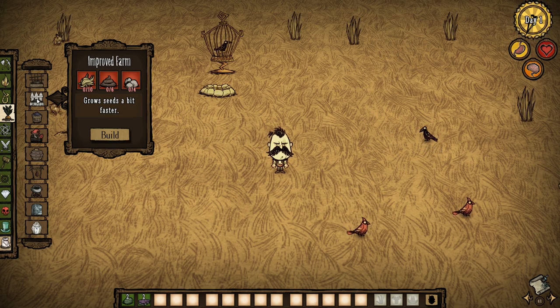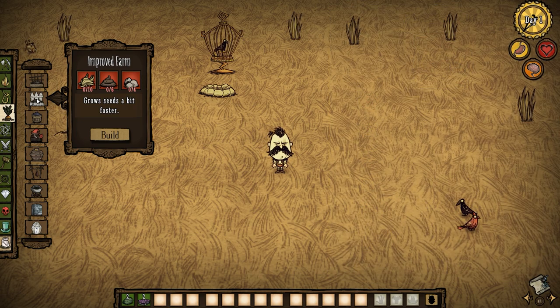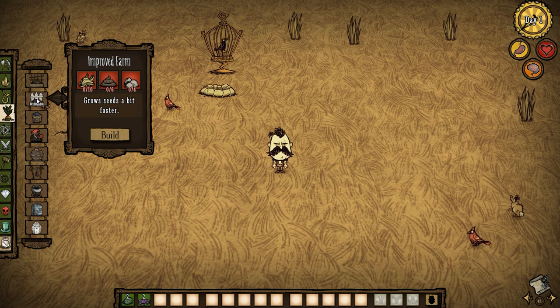Basically the only reason you would want to build one of these is because you need corn to build a powder cake. Powder cake is a weird item used for some weird things that most players don't use ever. It rots after about 10,000 days and you use that to build certain farms. For instance you could put it behind a fence with some bushes next to it so that gobblers whenever they pop out of a bush will go straight over to it and you can kill them.